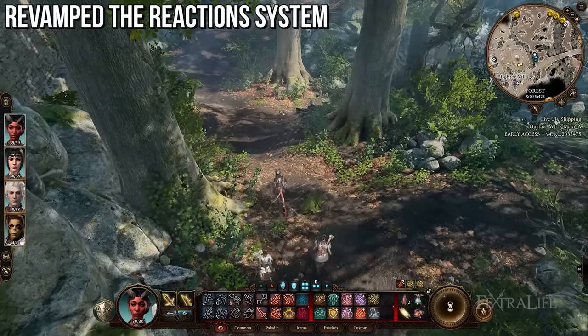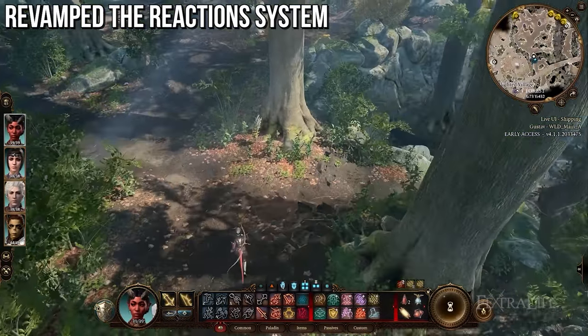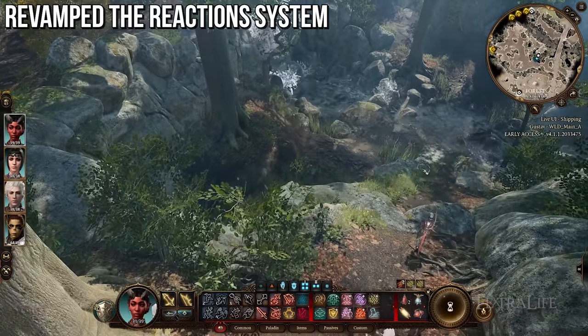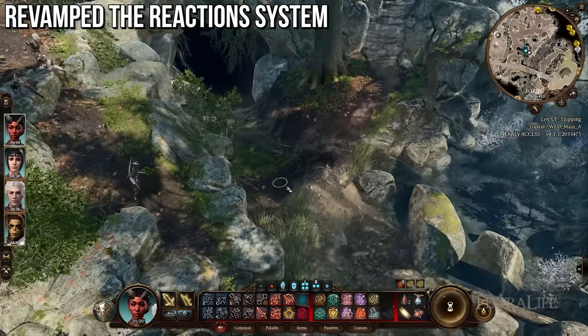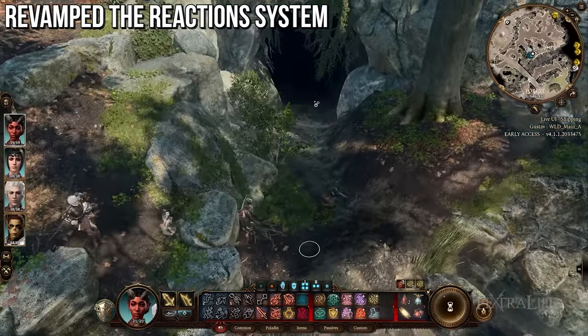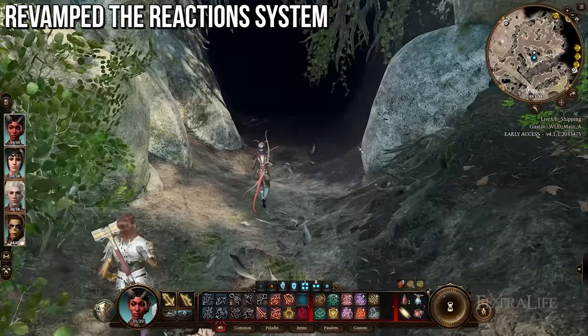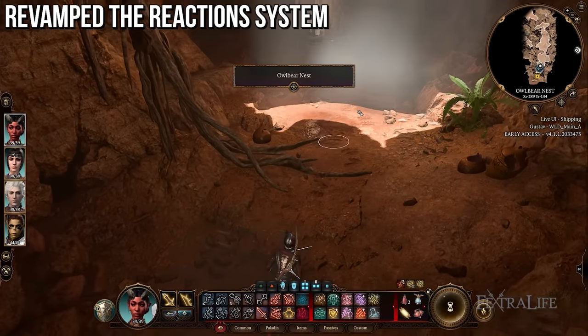First, notably, the reaction system has been revamped. We haven't gotten to test this yet, so you should test it when you get into the new patch. Larian has been doing a lot of work on this throughout the updates trying to get it exactly right. It's one of the more complicated systems in the game, so I'm not sure this is the final version, but I'm curious to see how it plays out.